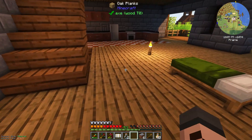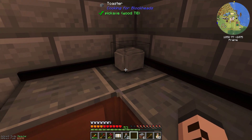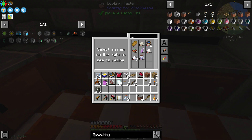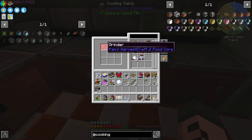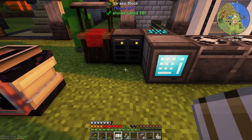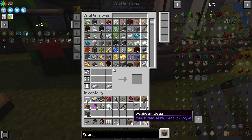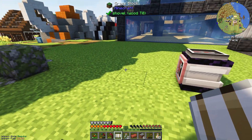Here's the problem though — if there's an icon in the bottom right of a recipe, it means we don't have the tool we need. So now it's time to think about tools. If we search Pam's Harvest Craft, it has all the tools we're going to need — bakeware, cutting board, juicer, all of that. We're going to need one of each. And I believe that's all the tools we need — every single one that Pam's Harvest Craft has.